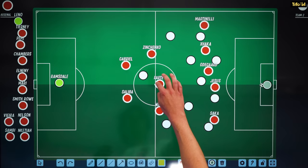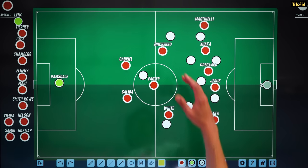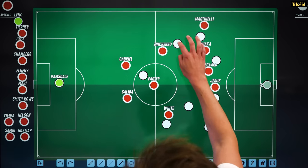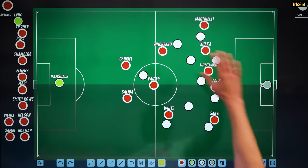It's the kind of shape you see Man City and Liverpool do — they all create diamonds or triangles between these players. It means you can deal with counter-attacks at source because you're blocking the middle of the pitch, making it all narrow. It worked really, really well.